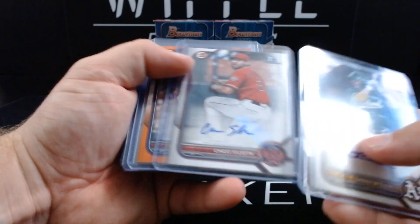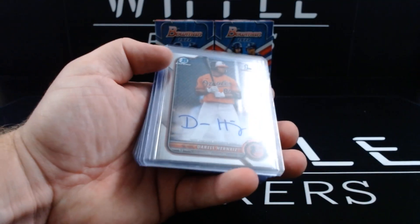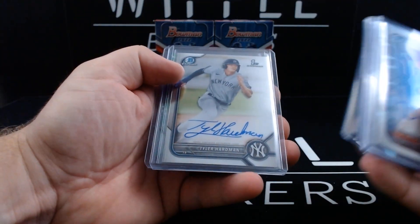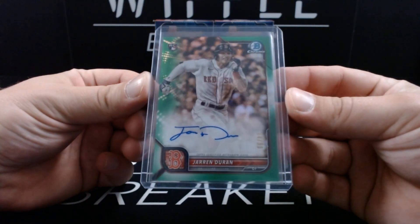Nine autos including three paper autos: Shane McClanahan, Chase Silseth, and an orange paper parallel out of 25 for Orlando Martinez. Six chrome autos: Darell Hernaiz, Brady Allen, Tyler Whitaker, Eruby Angelis, and Tyler Hardman — base autos. And one green refractor rookie autograph of Jarren Duran of the Red Sox.